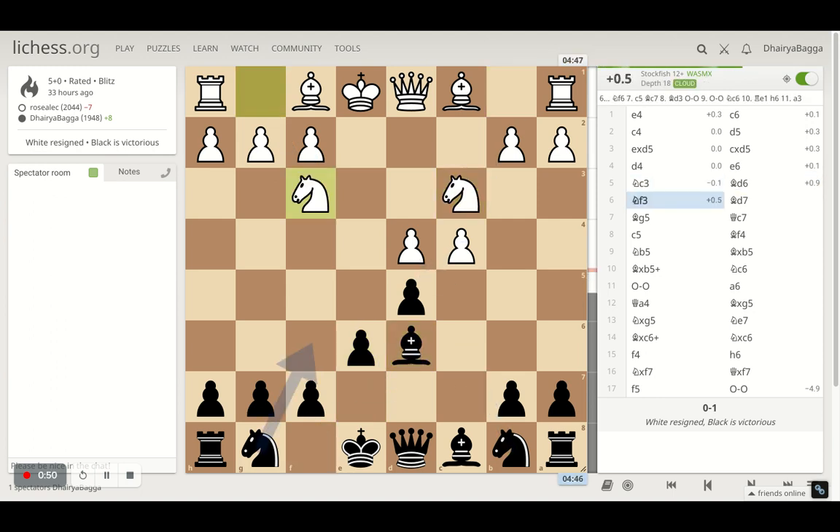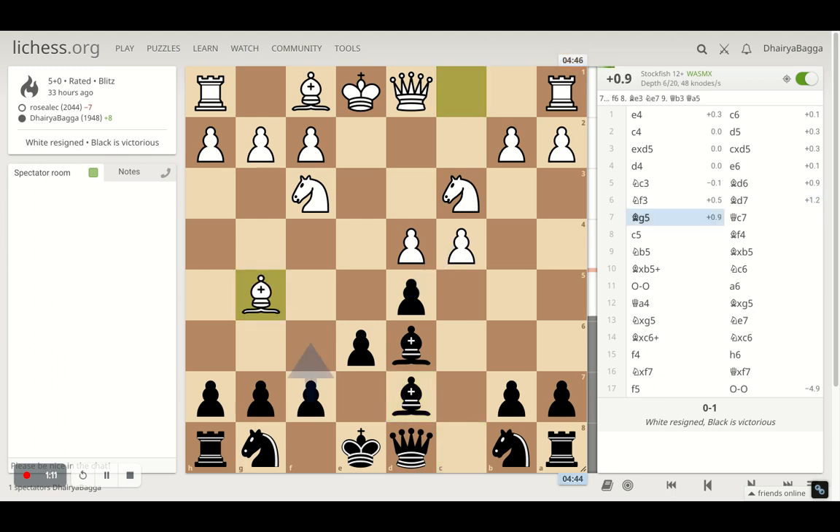Opponent goes with knight c3 and I play bishop d6. Opponent develops a knight to f3 and I go with bishop d7, trying to put my bishop onto c6 eventually. Opponent plays bishop to g5, attacking the queen.